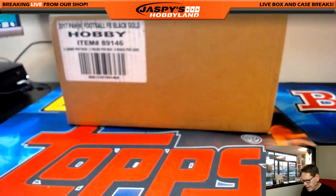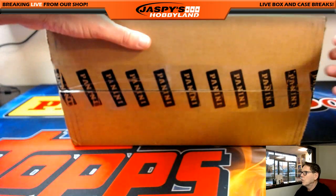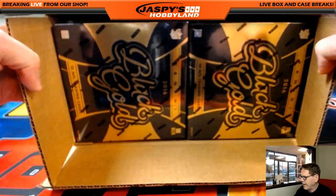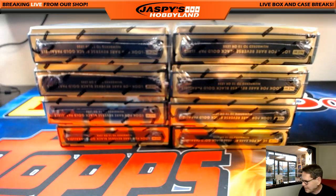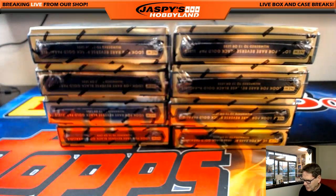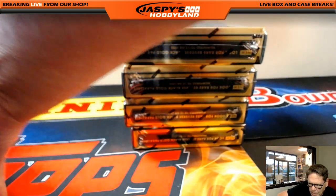So let's crack this. We've got a brand new camera today — it's like a wide angle lens for some reason. So it's a full case of Black Gold Football, going to be four boxes. The next four boxes will be break number four; we'll put that in the store right after this. Left is going to be even, odd is going to be right here. These will be the next break.